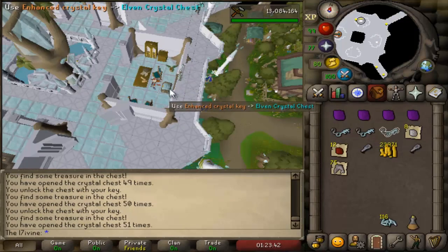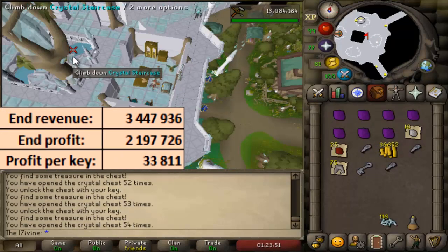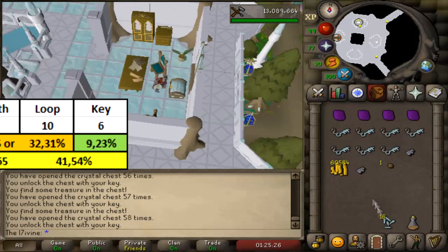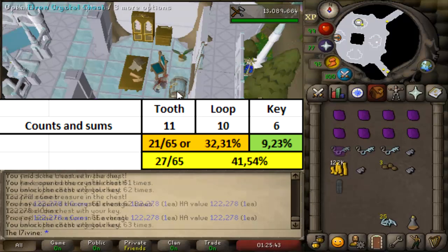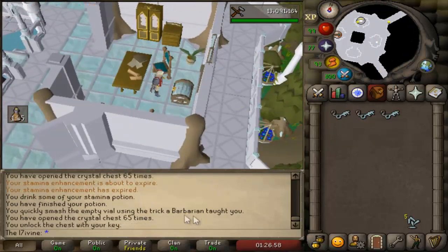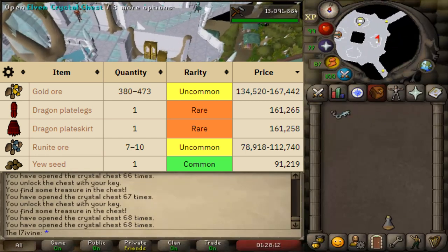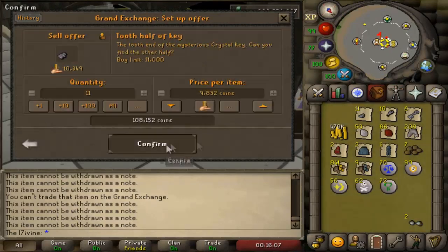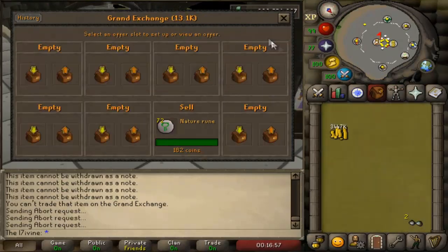Across 65 chests with no onyxes, dragon legs, or dragonstone armor, I averaged a profit per key of 33.8k. Most commonly, at a rate of just over 32%, I'd get either a tooth or a loop half with some GP. I'd expect that 40% of the chests you open will contain either a tooth, a loop, or a full key. The best loot outside of the unique armor, dragon armor, and onyx at current prices appears to be gold ore, which I received twice. In total across the 65 chests I received just over 3.5m, and after selling all items I received just a tad less at 3.44m.